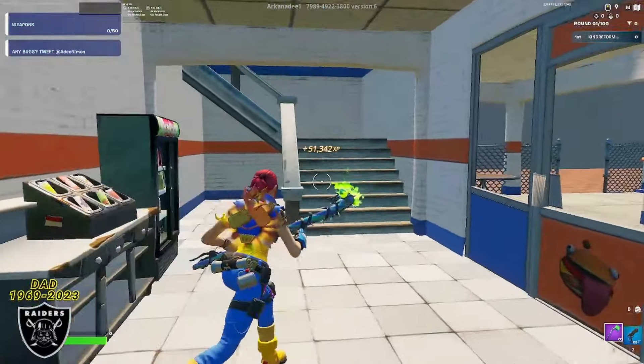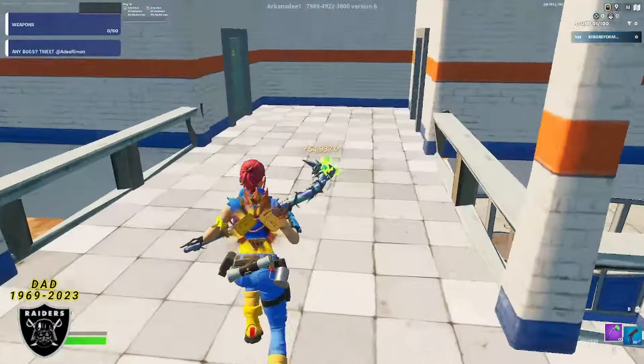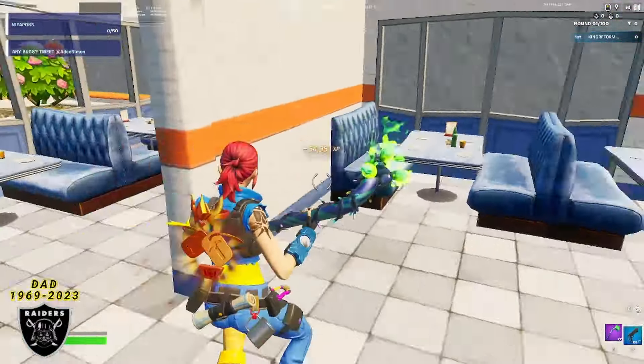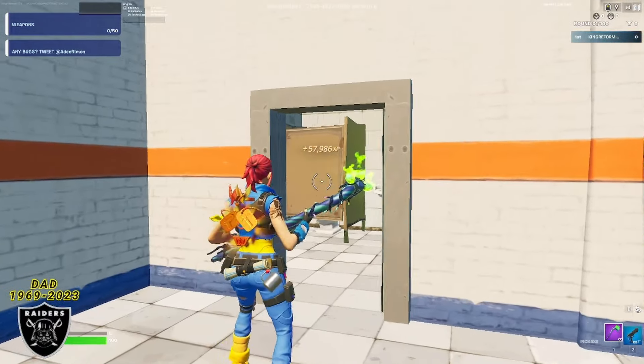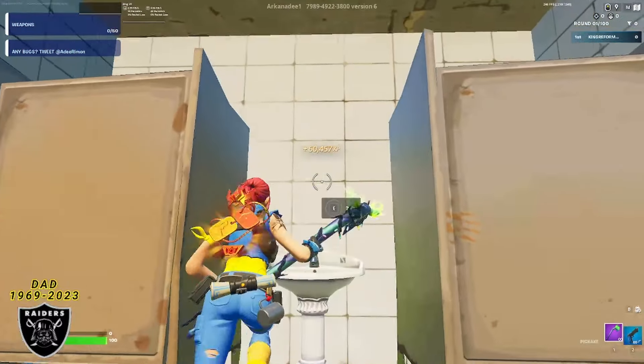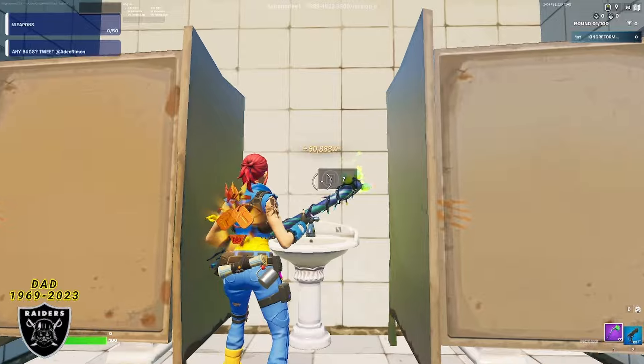That's already counting up — we're at 52,000 XP and I've been pushing these buttons for about two minutes, so I cannot ask for any better XP. Once you're up here, turn to the left. There are going to be two doors — go into the door on the right-hand side, walk inside, and look right above the sink. That's going to be our final boost of the map today, so push this button and feel free to sit as long as you'd like.